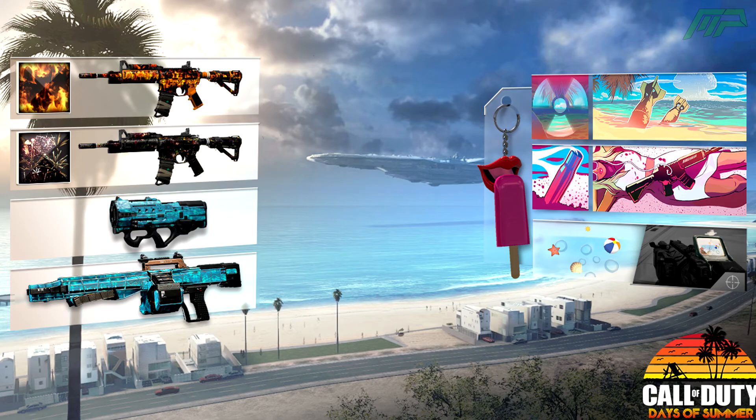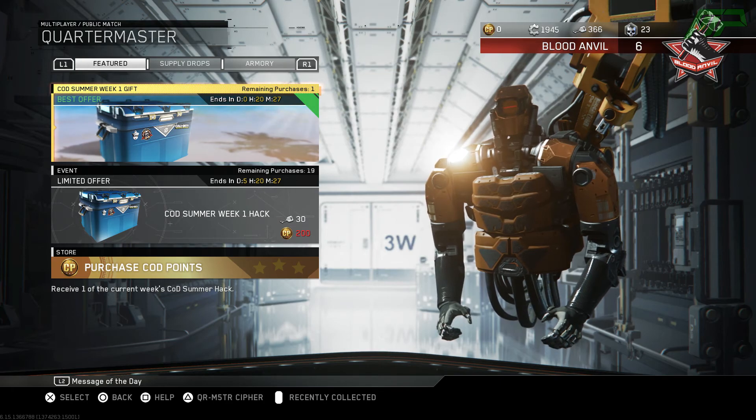We have some calling cards of people at the beach and also a cool looking new camo which I'm a big fan of and would like to get. We can also get a weapon accessory of someone licking an ice cream or something — a bit of a weird one. Not sure if I'll use it but if it's free content I will take it. There also seems to be some sort of reticle you can get, though it looks quite strange and I can't exactly make out what it is.